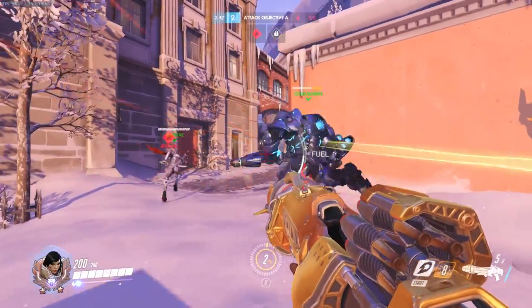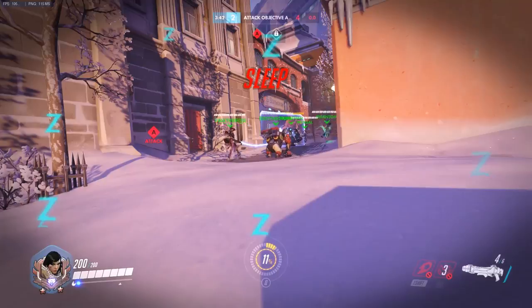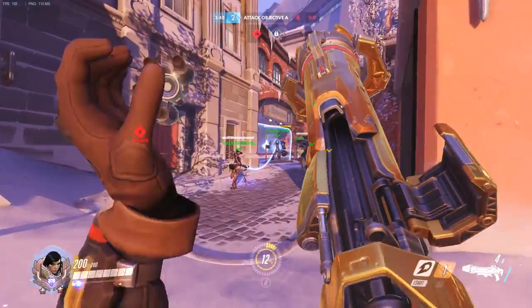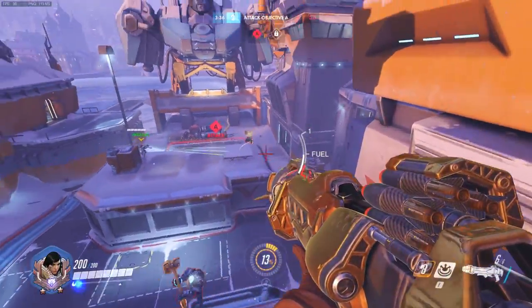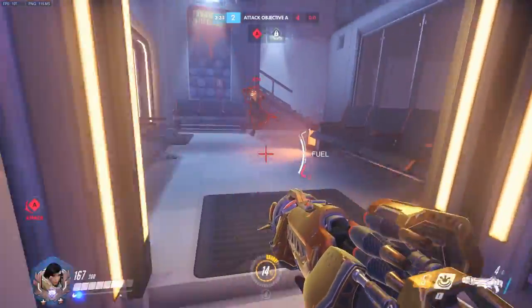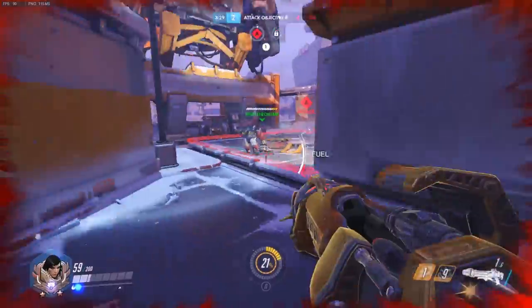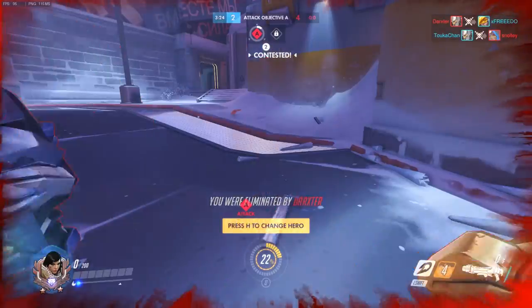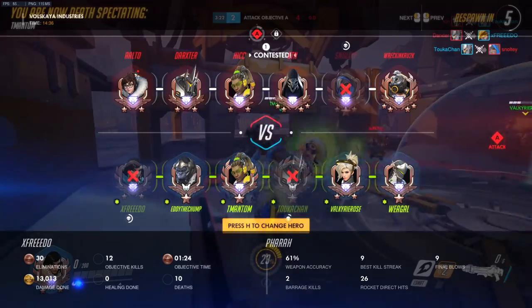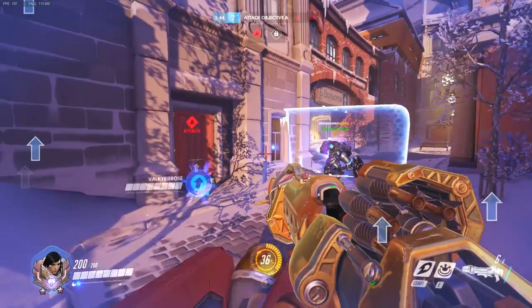Here we have a really tough game on Volskaya. We have a little over three and a half minutes to take both points. They have been running Ana this whole time, so she's going to be our key target. We jump over and initiate similarly to how we did on Hanamura, but I'm digging and digging and just can't find her. I don't find the target I'm looking for and end up dying. We do find the Ana in the back line, but trading me out means Genji is left by himself to deal damage, and we just don't finish that push, so we regroup.